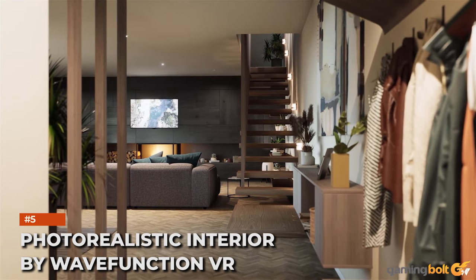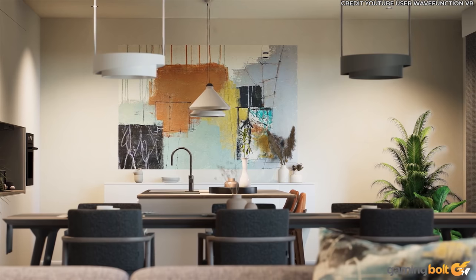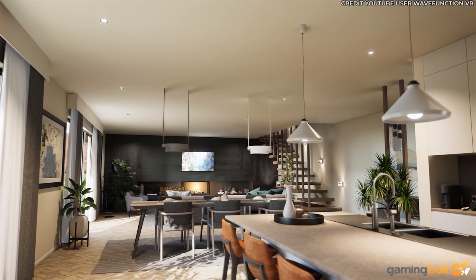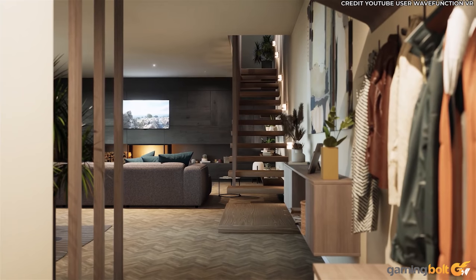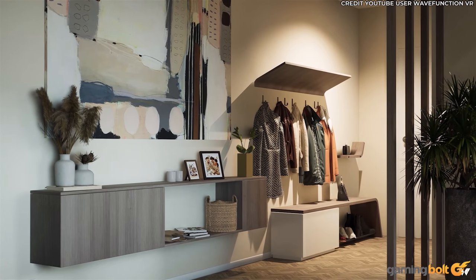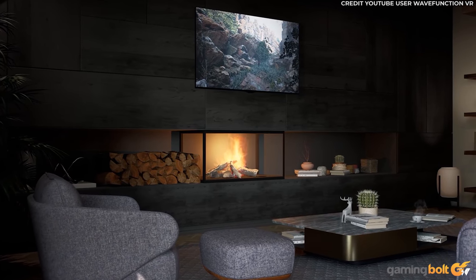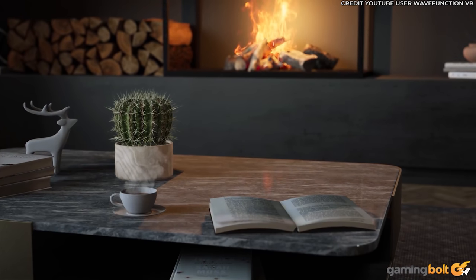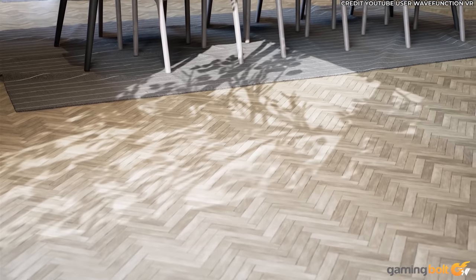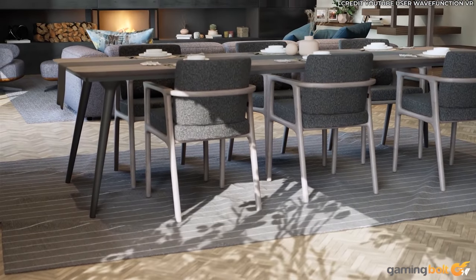Unreal Engine 5 presents practical applications away from video games for companies operating in areas like interior design. The photorealism of the interior in this demonstration presents an environment that feels lived in, with books, cacti and coffee supplying the mind with enough escapism to easily imagine relaxing on that sofa, gazing at the crackling fire for company. For me, there's an air of a villain's lair about this setting, so I can't help envisioning sneaking through an assassination mission.